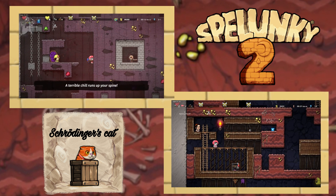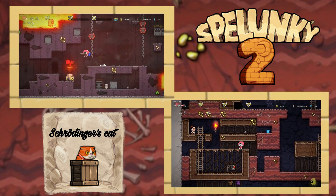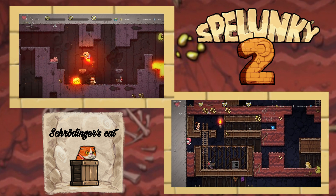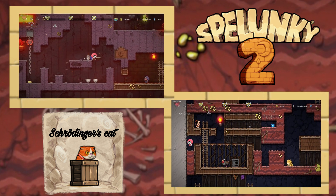I saw a crate underground, so I placed a bomb hoping to obtain its contents. I was then asked by my friend why I blew up the cat. After a bit of discussion, the truth became clear. Somehow, someway, we'd ended up in a level that had generated almost exactly the same — except where he saw a cat, I saw a crate.